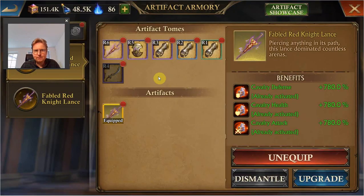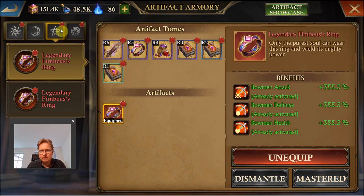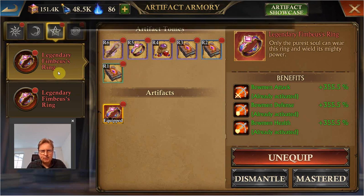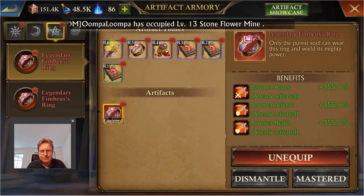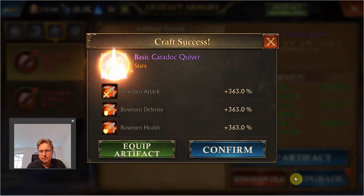Now let's see — cavalry we already have the new one, for infantry bowman we don't have. So I'm going to look at bowman and get the legendary to replace that. It's crazy that making this one hardly has any benefit above the legendary one.